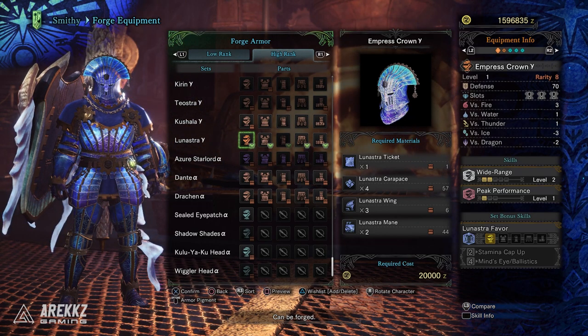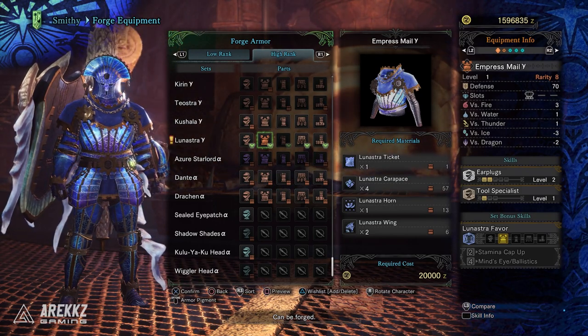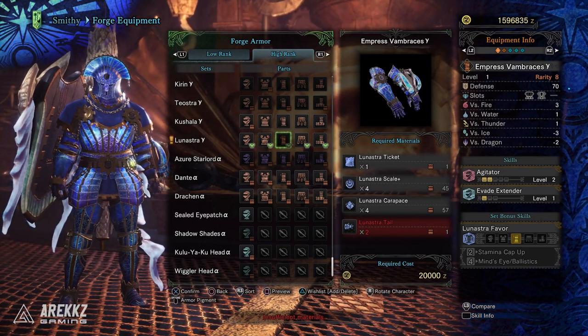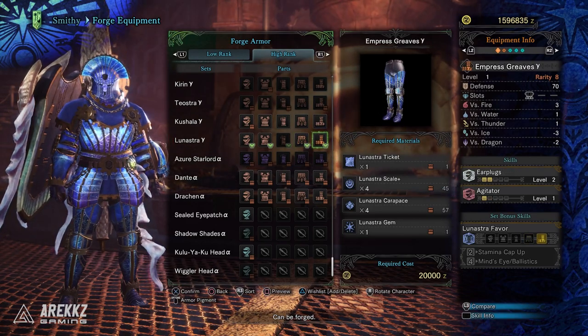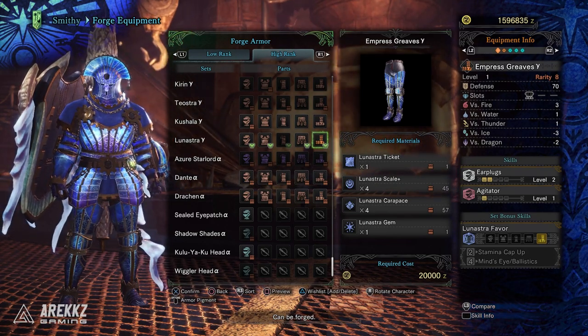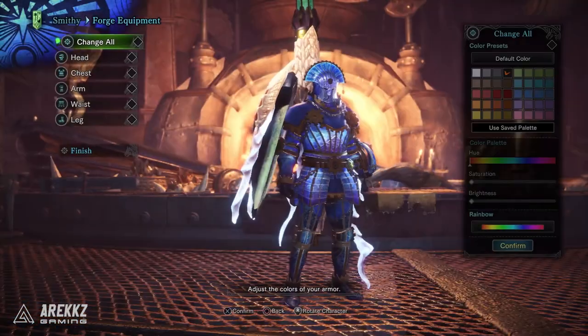On the slots: the helmet has three Level 1 slots with two points in Wide Range and one in Peak Performance — quite nice. The chest has a Level 3 slot plus two points in Earplugs and one in Tool Specialist. The gloves have a Level 3 and a Level 1 slot with Agitator and Evade Extender. The waist has a Level 3 slot with two points in Evade Window and two in Health Boost. The legs have another Level 3 slot with two more Earplugs points and one Agitator point — so two pieces alone could get you close to a solid Earplugs build while netting the set bonus.